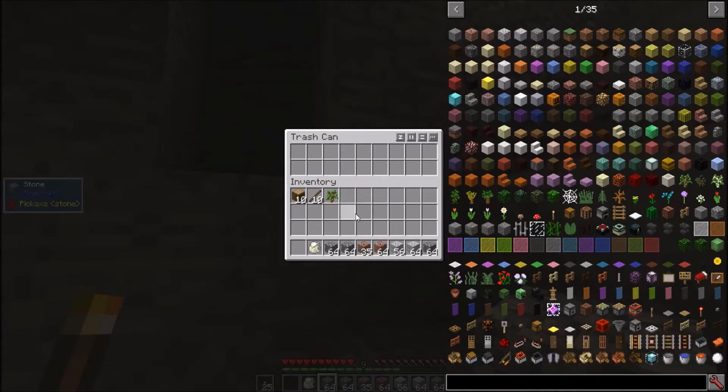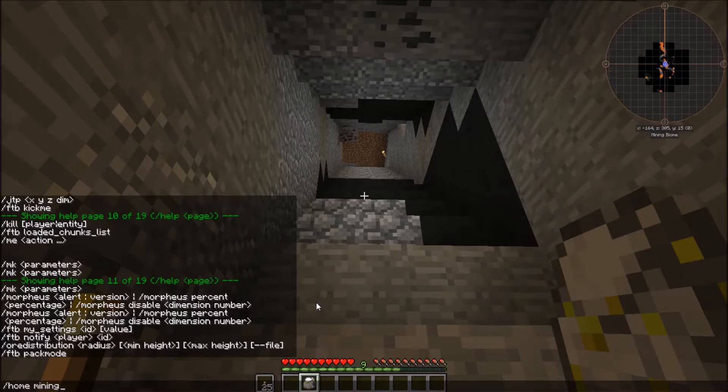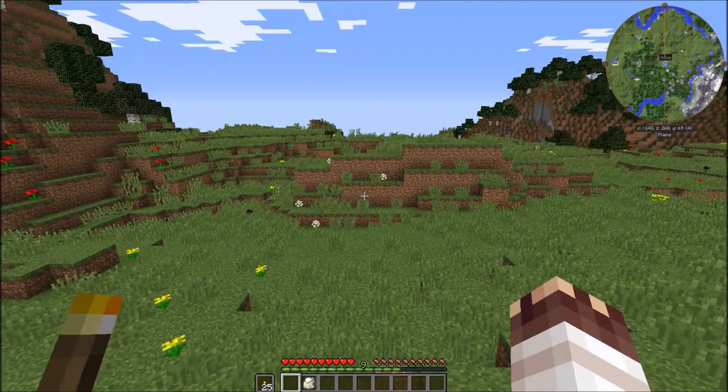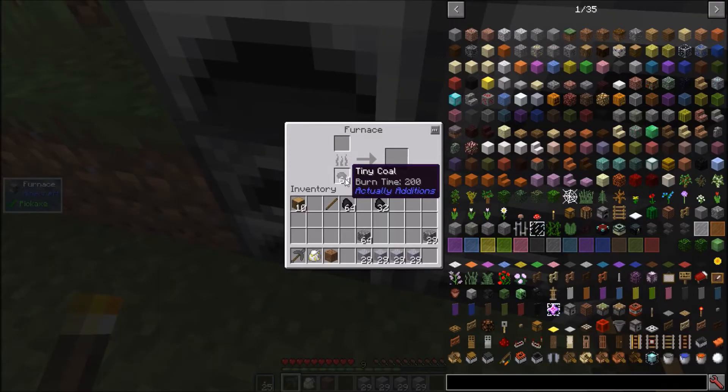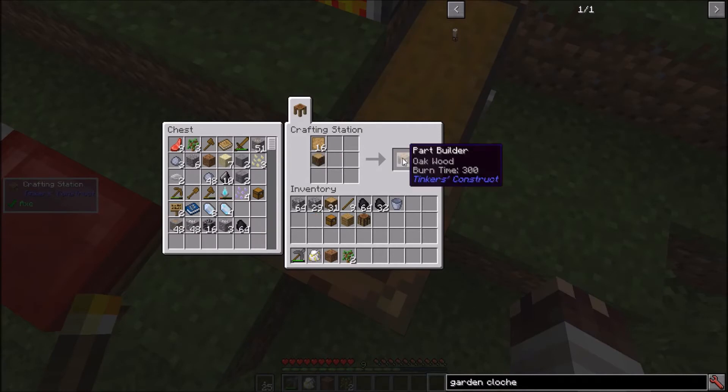A handy FTB Utils trash can lets you insert items and deletes them once you escape out of your inventory. FTB Utilities adds a home and set-home command, which lets you set several homes and teleport to them. I try not to abuse it too much. Time to make a smeltery. Tiny coal smelts one item at a time. While we wait for grout, let's set up Tinkers': part builder, pattern chest, stencil table, and tool station.